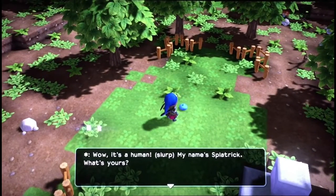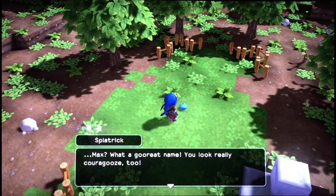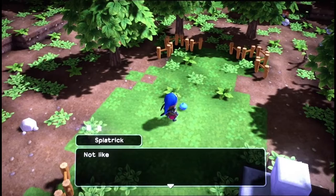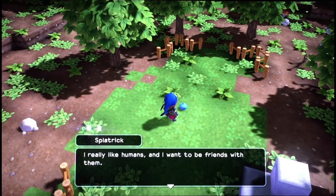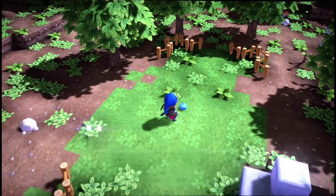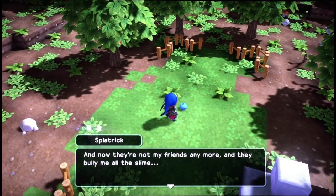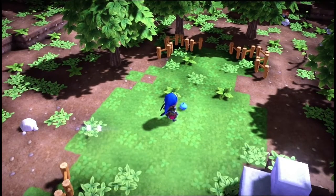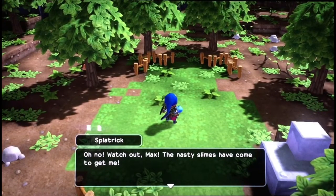I'm oozeless. Wow, it's a human! My name's Splatrick, what's yours? Max, what a great name — you look courageous too. Not like me, to tell the truth, Max. I'm actually a really oozeless slime. I really like humans and I want to be friends with them. But when I told my slime friends, they said I was a bad monster and a traitor to the Dragon Lord. And now they bully me all the slime. Oh no, watch out Max, the nasty slimes have come to get me.